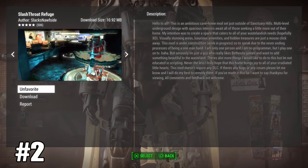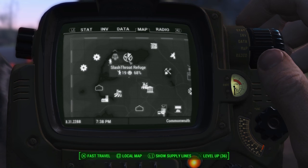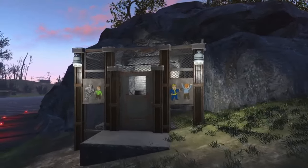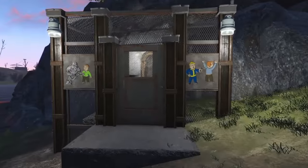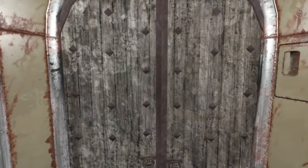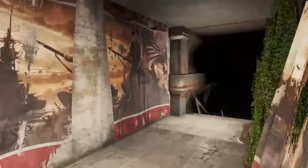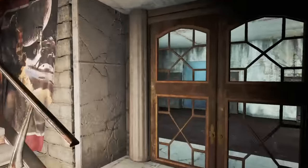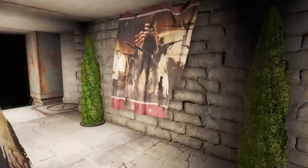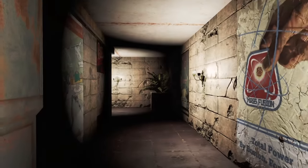Next up we have Slash Throw Refuge, and this is by far one of the best you can download, although it is about 10 megabytes — about a tenth of the storage we get on this game, so watch out for that. Once downloaded, you'll see it on your map just to the right of Sanctuary. It looks like a big rock from outside, but once you enter, the place is absolutely huge with different rooms and a main area.